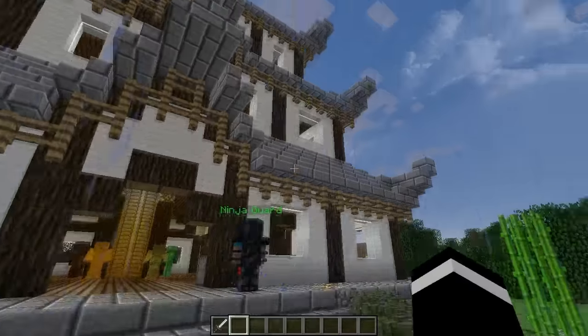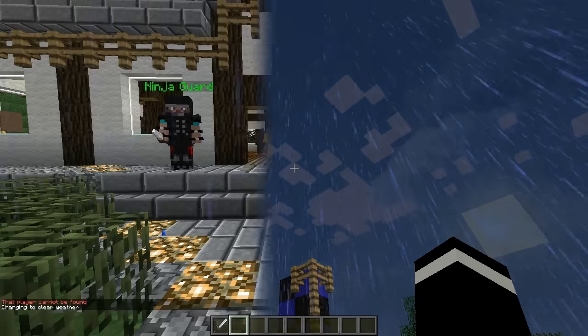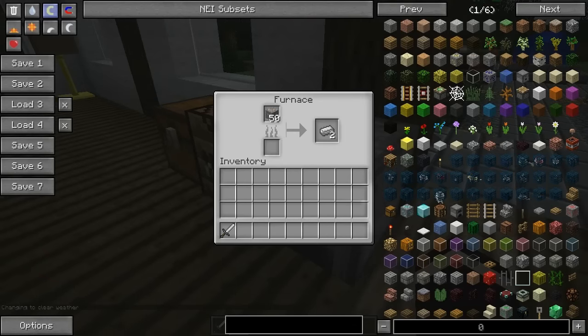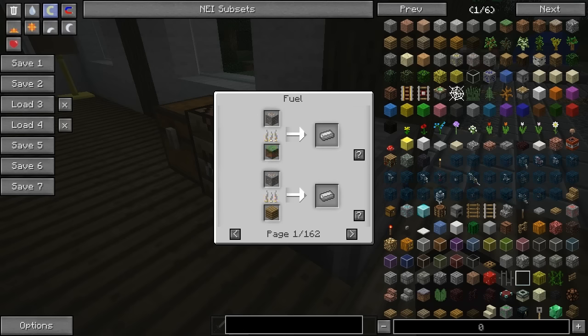Let's go into the furnace and check - why does it always have to rain? Now when we go to our furnace, we can see we have no fuel, and I put that there on purpose because I wanted to show you all the fuels you can get. If you have all the recipes, we actually have 162 pages worth of fuel. I have Not Enough Items installed, so it tells me what fuels I can use. If you don't have it, I will list down all the fuels so you can check back to this video.